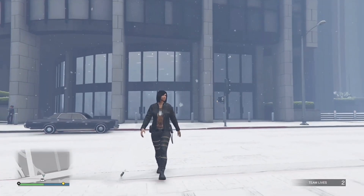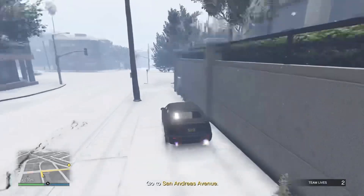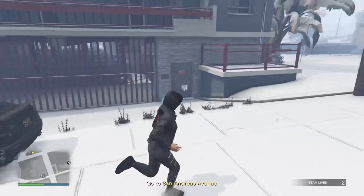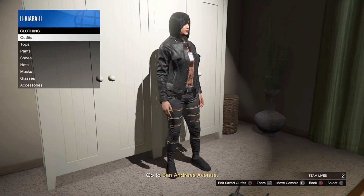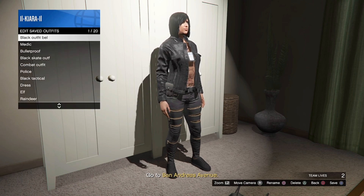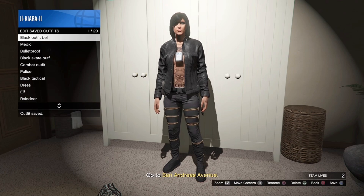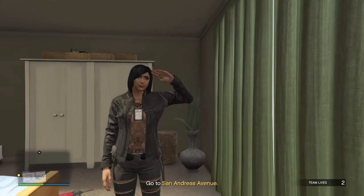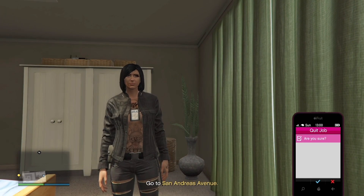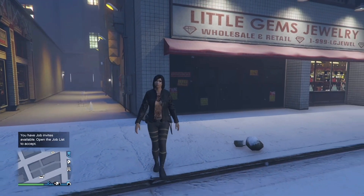Once you load into the mission, go to any one of your apartments and save it. Once you save your outfit, leave the job through your phone. If you load in without the IAA badge, switch your outfits and it should appear.